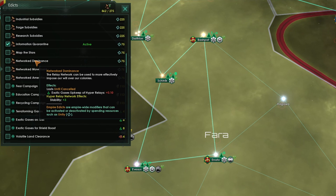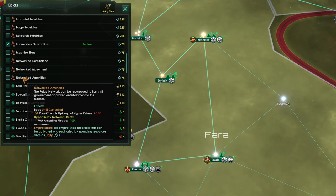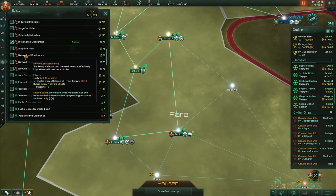That plus 3 stability is equivalent to getting about 2% extra output from resources. Network Movement increases your volatile motes upkeep from hyperrelays by plus 0.1 per hyperrelay, and gives you an automatic resettlement chance of plus 50% and a resettlement cost reduction of minus 25%. Finally, Networked Amenities — which I believe is the most powerful networked edict — gives you an increase in rare crystal upkeep for your hyperrelays, but reduces pop amenities usage on all worlds by 10%, which is very, very good. That should be easily equivalent to, if not more than, the plus 3 stability from increased happiness across your worlds.